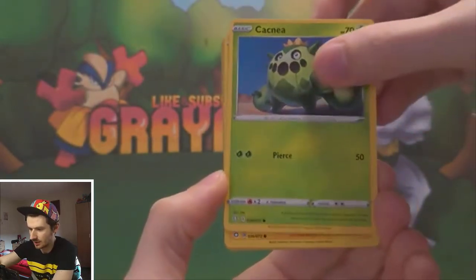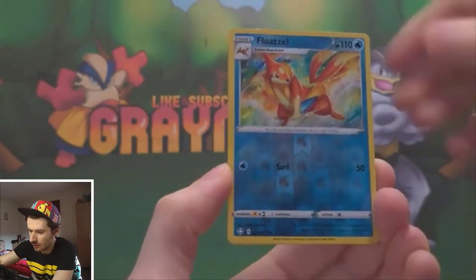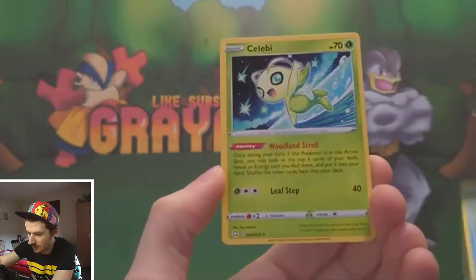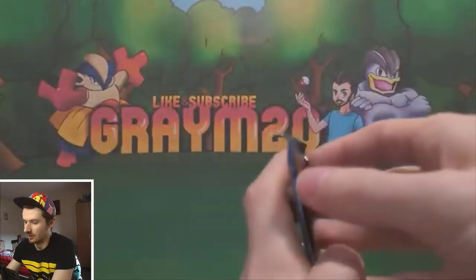From the first pack we've got: Duraludon, Horsea, Caterpie, Morpeko, Togedemaru, Gossifleur, a Reverse Floatzel, and it's just a Celebi regular rare. So nothing special in that one.